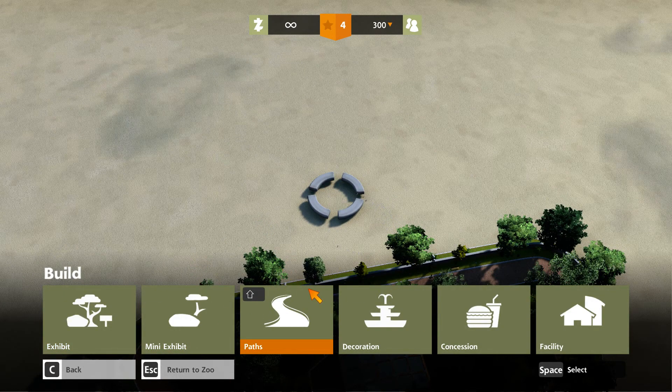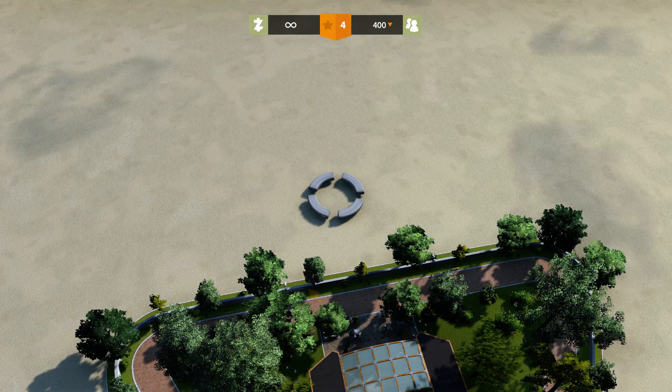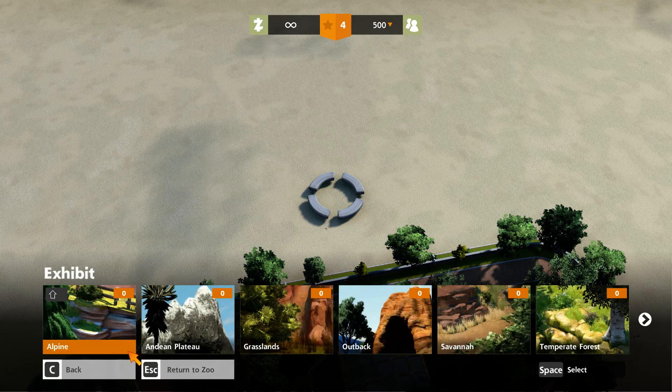Go into the options and go into a free space and tap space or the mouse button — it will open options which will tell you what to build. If you want to put an animal like lion or rhinoceros, go to exhibit. But if you want to put lemurs, fossas, mongooses, or tapirs, you have to go to mini exhibit. I will just show you about tigers.